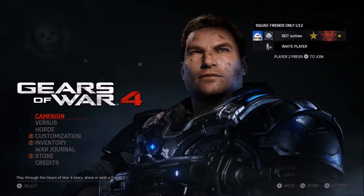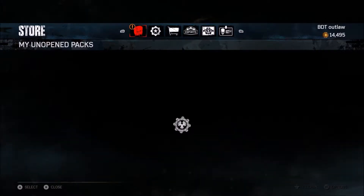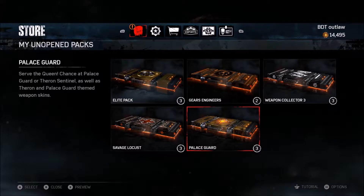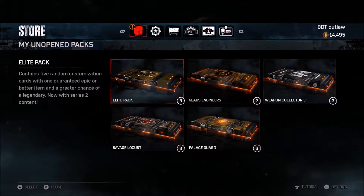All right, what's going on guys? This is Gears of War 4 and we're going to do an opening of all the recent packs we have. We have all the way back to Palace Guard, Savage Locust, the Weapon Collector, recently Gears Engineers, and I recently re-upped so I got three elite packs.